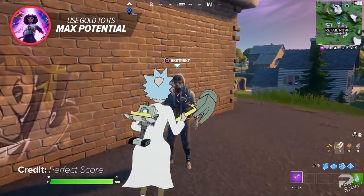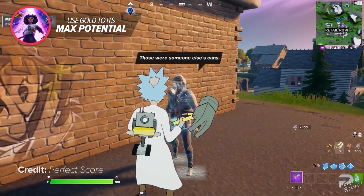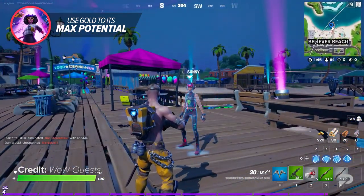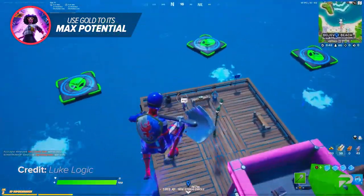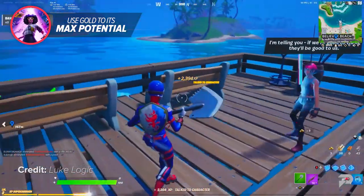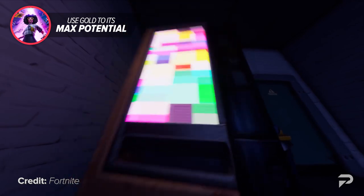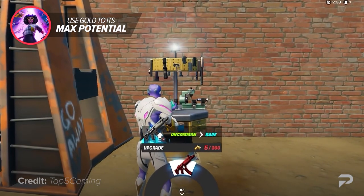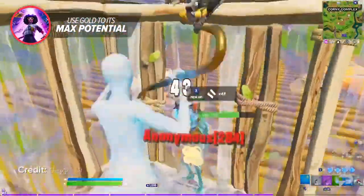Another way to take advantage of gold is by using it to buy weapons off different NPCs around the map. One NPC to keep in mind is Sunny from Believer Beach, previously known as Sweaty Sands. You can find Sunny on the boardwalk and have a pretty decent chance of buying yourself a purple pump shotgun for only 100 gold, which is insanely cheap. Also, upgrade benches were added back to the game, but the current upgrade prices are extremely high for Arena, so I don't recommend wasting your gold on them unless you have extra.